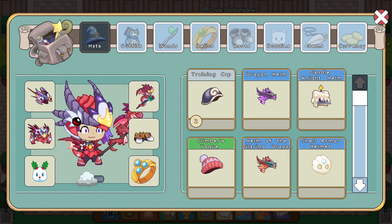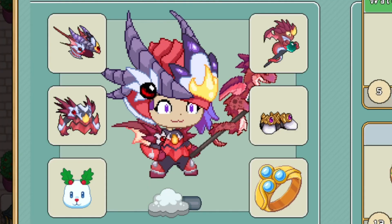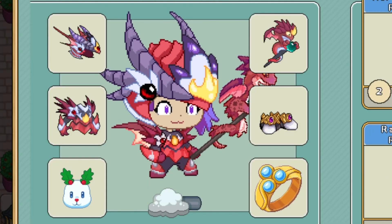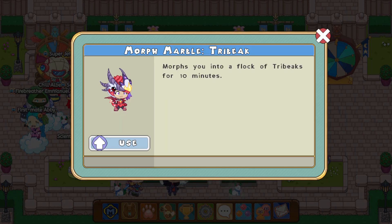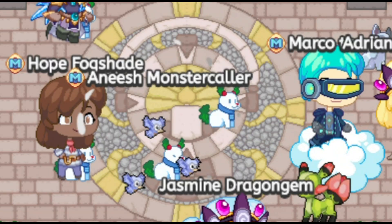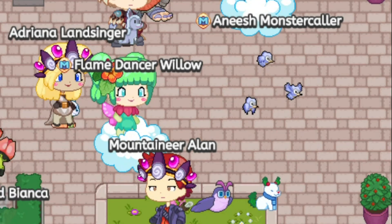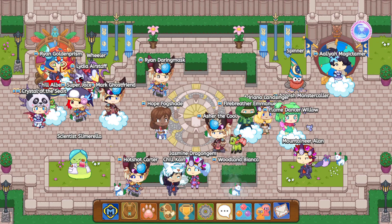We also got that morph marble — the tribeak morph marble. I don't really use my morph marbles that much, but we could use them right now. Where is my tribeak? Here it is. I have four? Only that much? Ten minutes? Okay, that's a long time. I'm gonna use that. Oh yeah, let's go! We got a herd of tribeaks followed by a dog, snow cat baby.